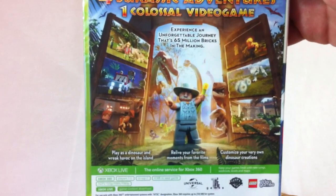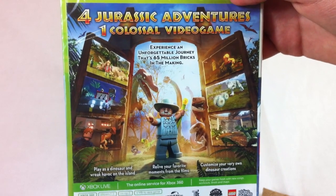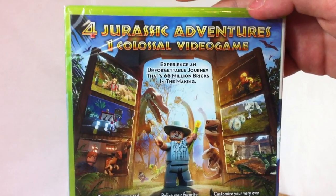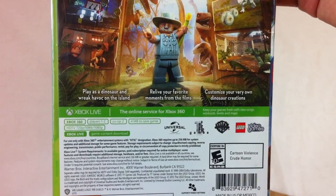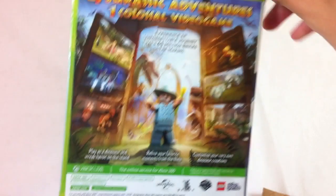You can see John Hammond right there, you can see Spinosaurus, you can see the Velociraptors, and Domino — oh man, this is awesome! Experience an unforgettable journey — that's 65 million bricks in the making. Play as a dinosaur and wreck havoc on the island, relive your favorite moments from the films, customize your very own dinosaur creations. This is going to be awesome.